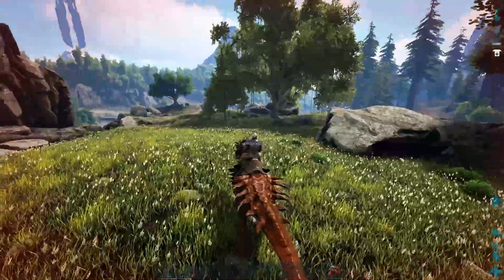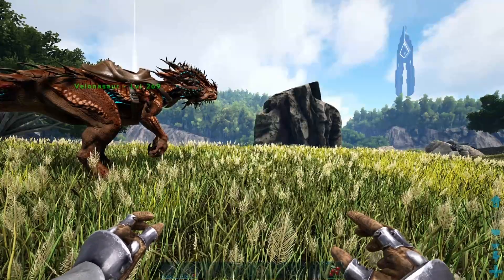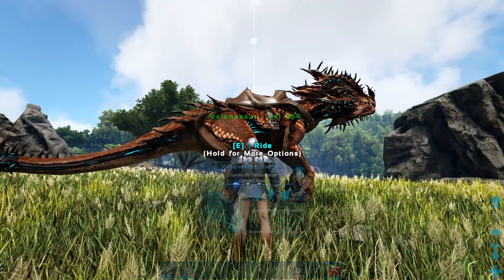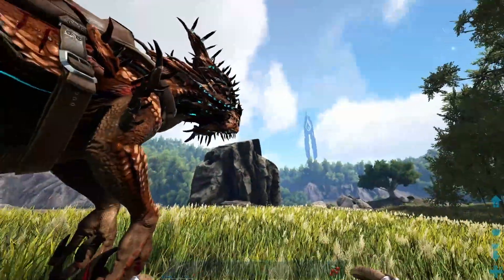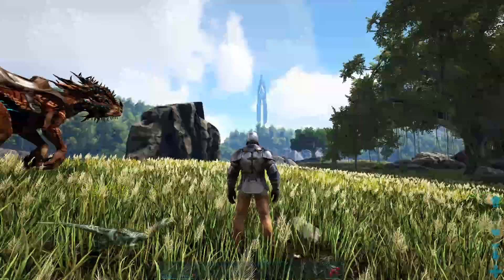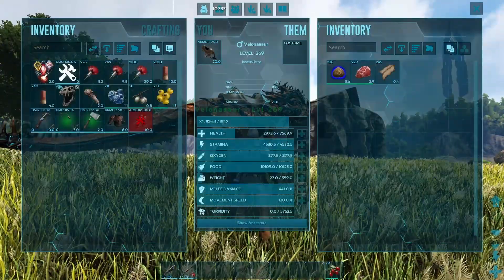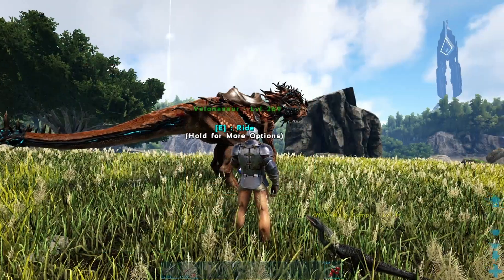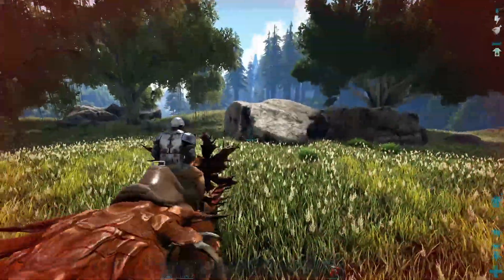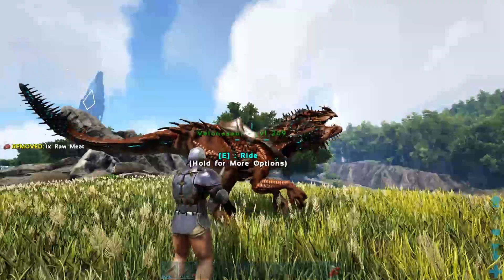Now if you want to ride on top of him as a playable mount, you have to level him up totally differently. The way you level him is primarily melee damage. The reason you don't level melee damage for a turret is because as a stationary turret, adding extra melee damage does absolutely zero extra damage if you're not riding him. However, if you are riding him and shooting, melee damage matters significantly - and you should pump most of your points into melee damage.